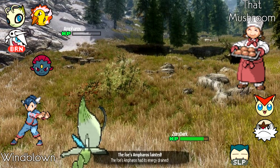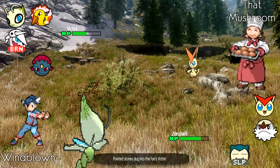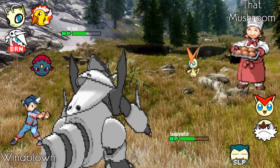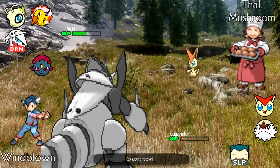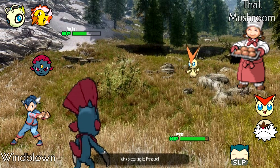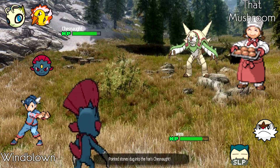Thanks to the Special Defense drop, Windblown is able to use Giga Drain for a tiny bit of health back. ThatMushroom is in a tough spot — Celebi threatens basically everything on his team besides Victini. Victini faces the tricky 50/50 of U-turn or V-create. ThatMushroom goes for V-create, and Windblown sends in Weavile for Pursuit, which still OHKOs after the minus-one Defense drop. Windblown goes into Mega Aggron as ThatMushroom picks V-create again, and Weavile's Pursuit OHKOs Victini from 50 percent even without switching.